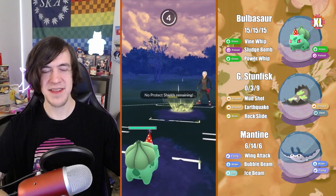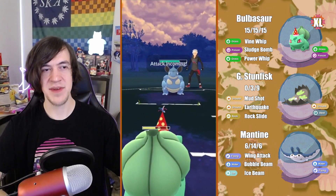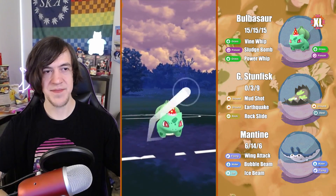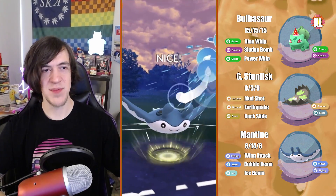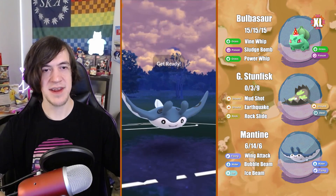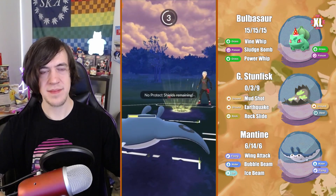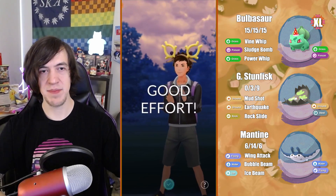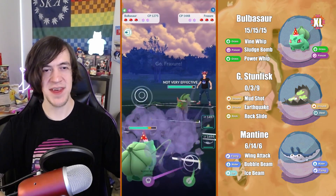I try to catch the Rock Slide but I don't really have much play. I try to connect a Power Whip on Nidoqueen but it's not enough damage, and I think the Stunfisk will get outpaced. I go for Power Whip — and yeah, that's game. I get knocked out; I think I got scared and went for the Bubble Beam but the Rock Slide knocks me out. Realistically in that scenario, even if I lived, Bubble Beam doesn't do anything. Maybe the shield scenario could have been a little different — having one shield for the end could have been all right.